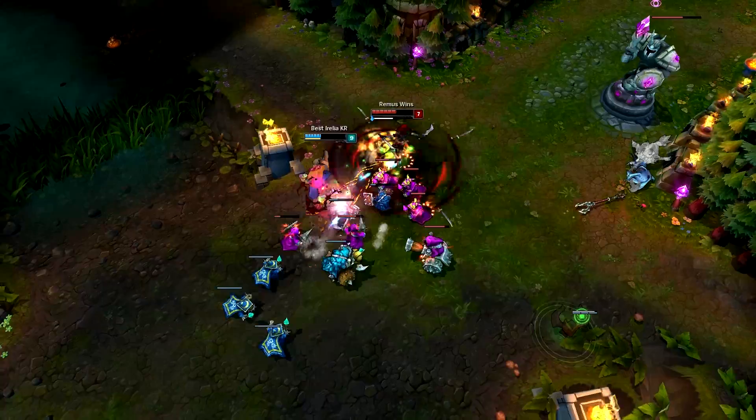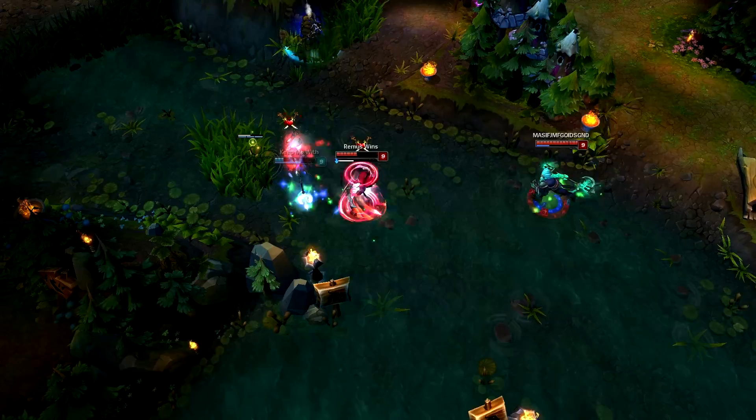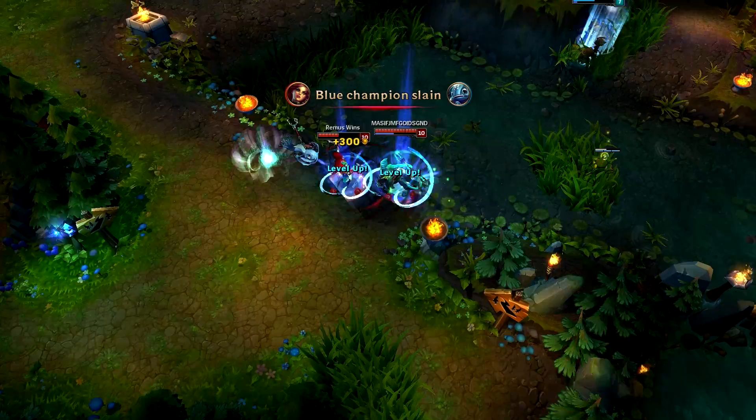The standard on-lane combo is Q-E-W so you can detonate the mark with W, or if you arrive with E before the Q lands, use an auto attack to detonate it. Remember that after using W you gain bonus movement speed, so try to harass a lot and get away easily using that movement speed buff. And remember you have no mana, so you should always spam your abilities.